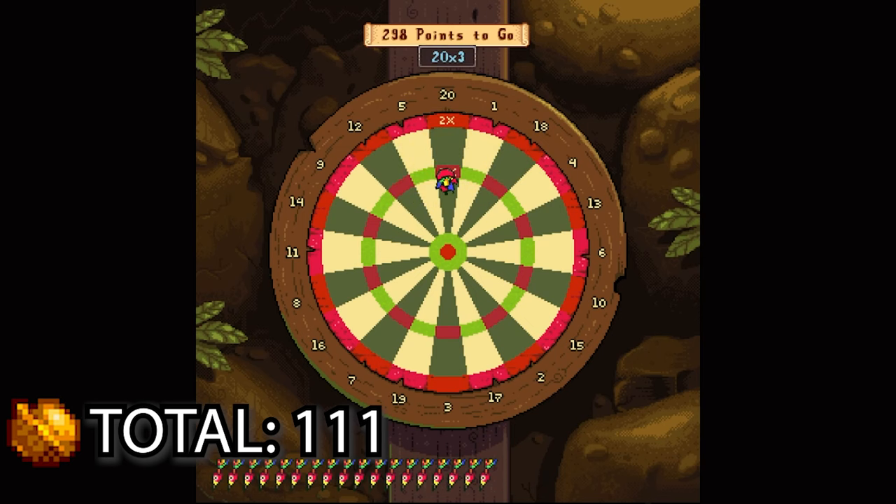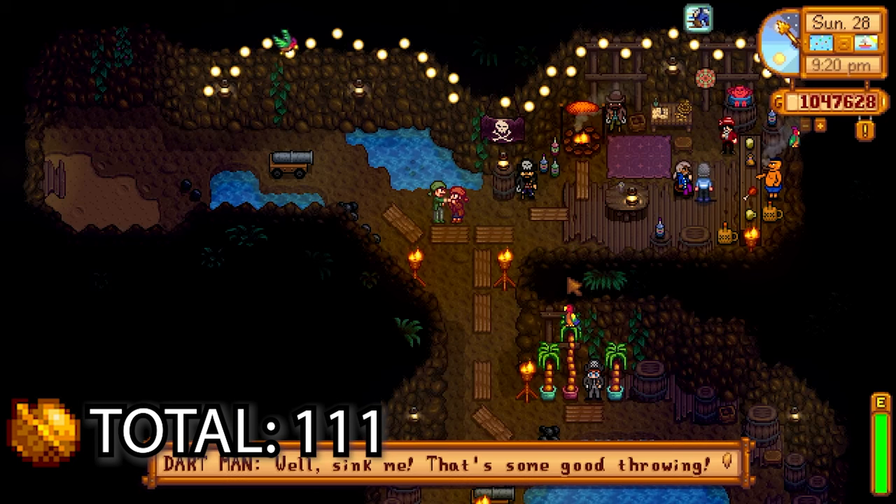Now we're going to talk to the dart man — we're going to play a mini game. You can play this three times and each time you win you'll get a golden walnut — that's three golden walnuts from the dart game. Every time you win it gets a little bit harder because it gives you fewer darts to use to get the score down to zero, but it's still manageable.